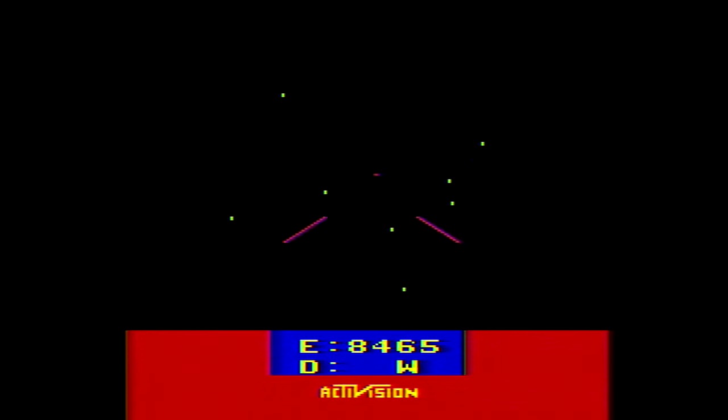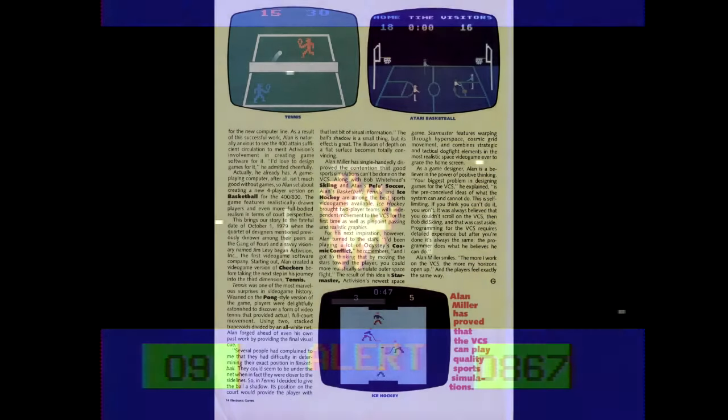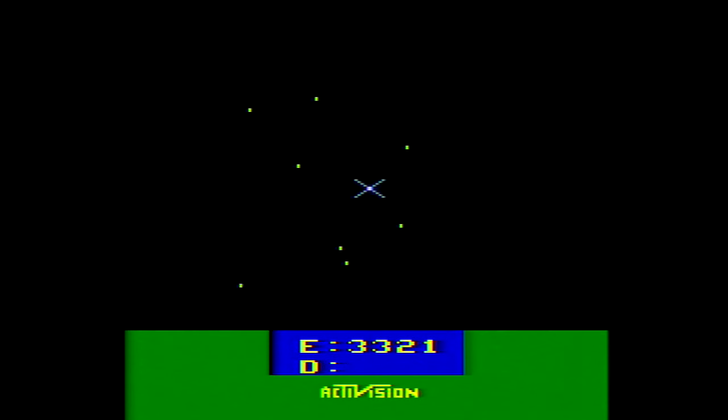In a 1982 interview with Electronic Games, Alan Miller remarked that he had been playing a lot of Cosmic Conflict for the Odyssey 2 — another first-person space game where you're shooting at enemy ships with a limited energy supply. Your ship is largely stationary in Cosmic Conflict, with no discernible forward motion. Miller said the idea came to him from playing this: if the starfield could move towards the player, it would feel more realistic, even though strictly speaking Cosmic Conflict's starfield would be accurate to moving through space. He also made the Star Raiders connection clear in his 1999 interview with Digital Press, indicating Starmaster was similar in concept and that he wanted to replicate the same feeling of flying through space that Neubauer's game provided.